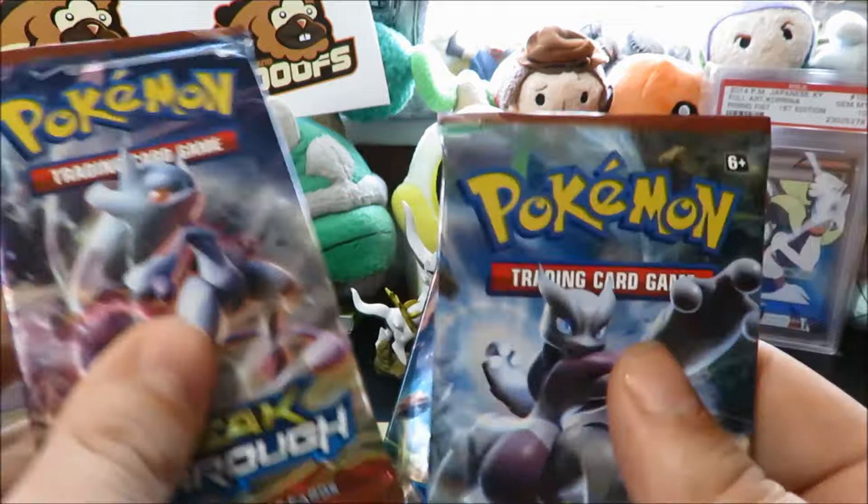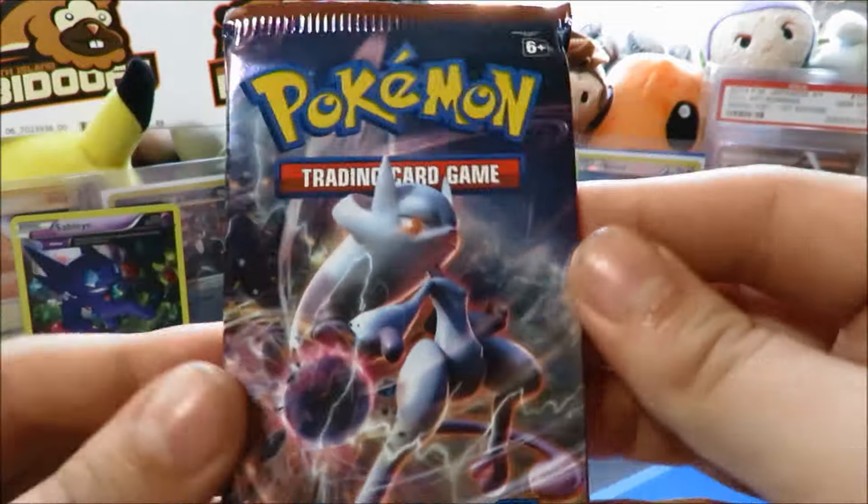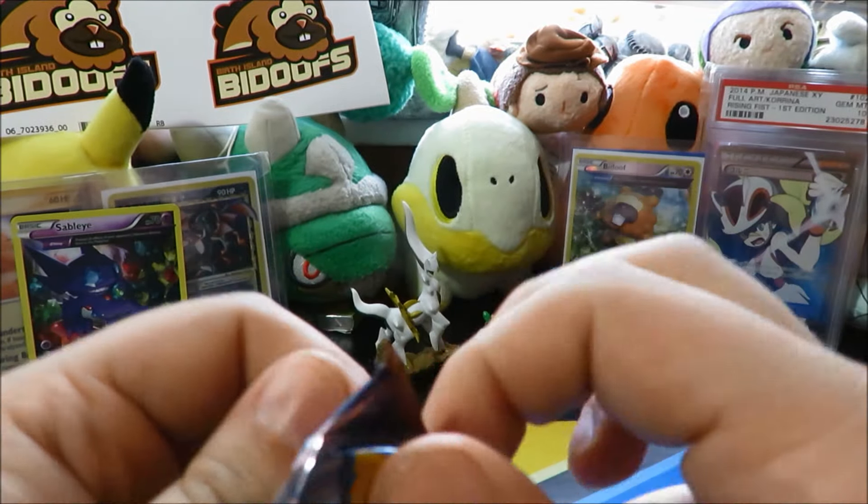We've got three big beautiful packs. We got one Mega Mewtwo Y, one Mega Mewtwo X, and one Mega Houndoom. We're gonna open Mega Mewtwo Y first, then Mega Mewtwo X, and then the Mega Houndoom — that's how we're gonna do it. Let's see what we can get.